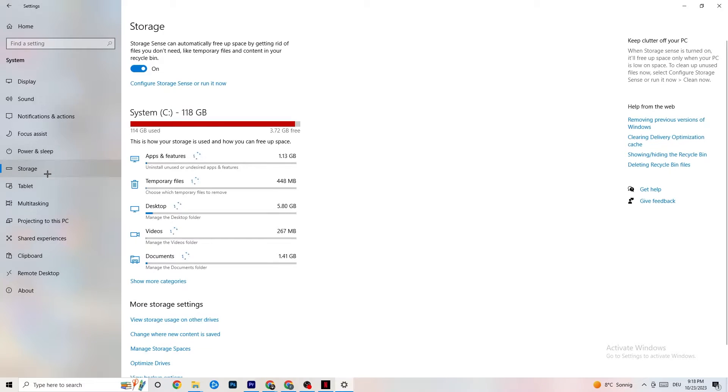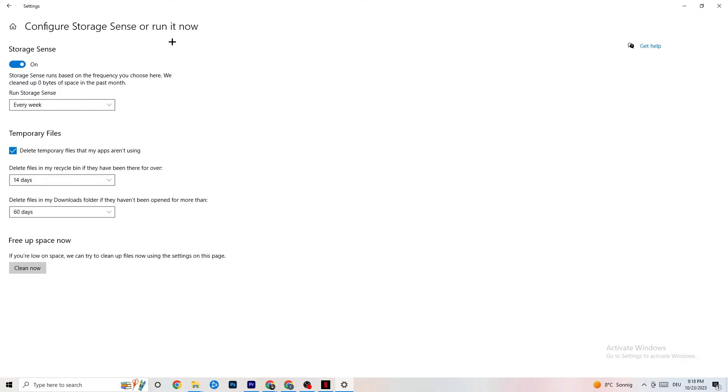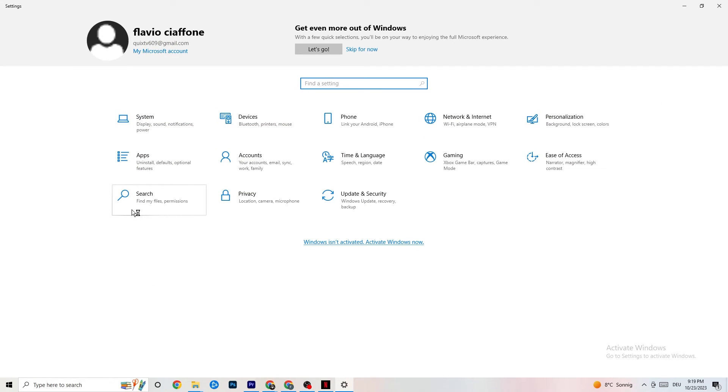Go to Storage and click into Configure Storage Sense, then Run it Now. There's an algorithm you can adjust to your preferences — I recommend setting it to every week, 14 days, and 60 days. Then click Clean Now, which will delete every temporary file on your PC that you don't need, essentially getting rid of junk you don't need.